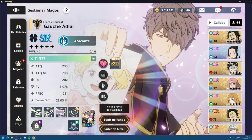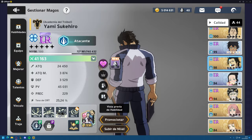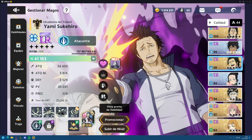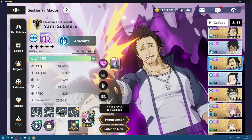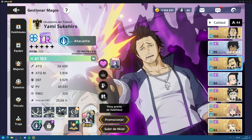Now it's time for our DPS — damage per second character. My top recommendation is Yammy. Seasonal Yammy is our best option right now because it's a free-to-play option. You can obtain this character with Seasonal Kay, so it's completely free, and their build is very cheap — just need some attack and HP to survive.